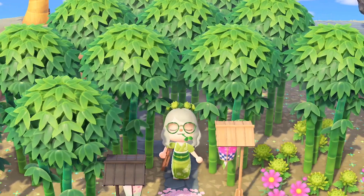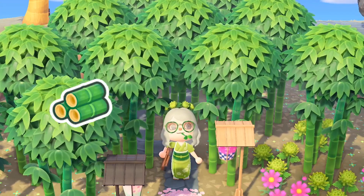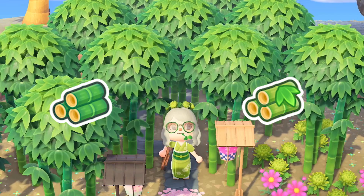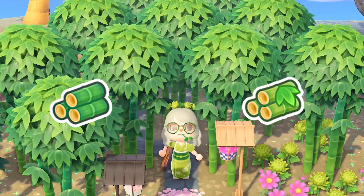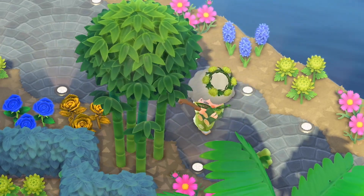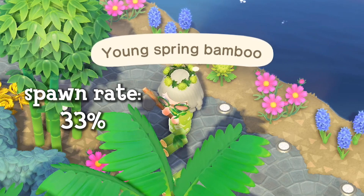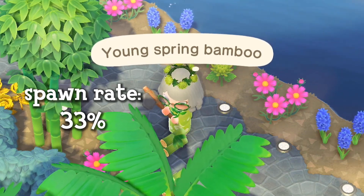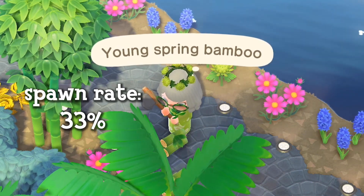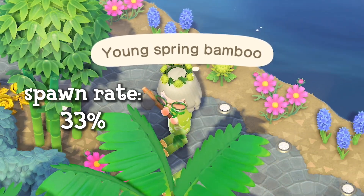The most notable change that the bamboo season brings, in addition to harvesting regular bamboo, is young spring bamboo. This limited time crafting material can only be found during the springtime bamboo season and can be harvested by hitting bamboo trees with an axe. The spawn rate for young spring bamboo is about 33%, so if you want to collect lots for crafting, be sure to hit your bamboo trees every day.